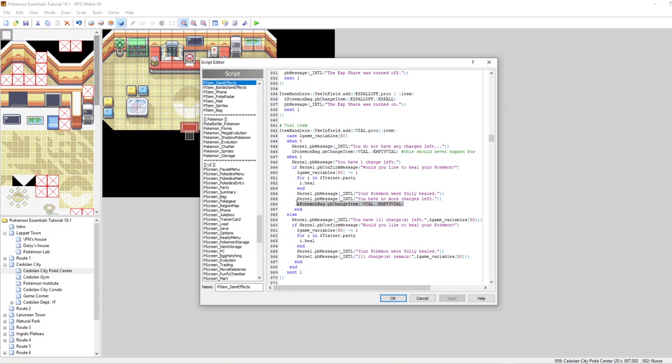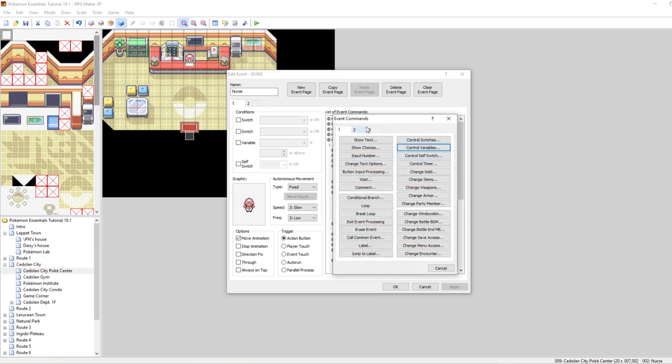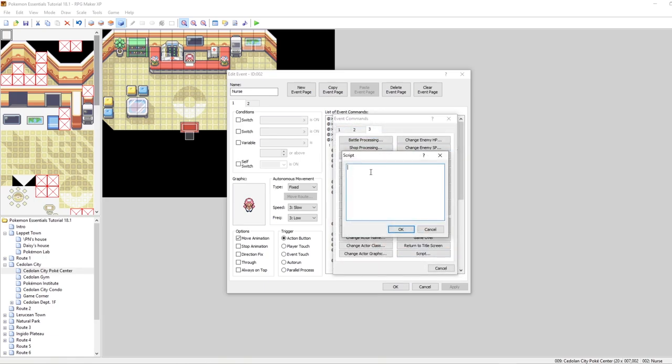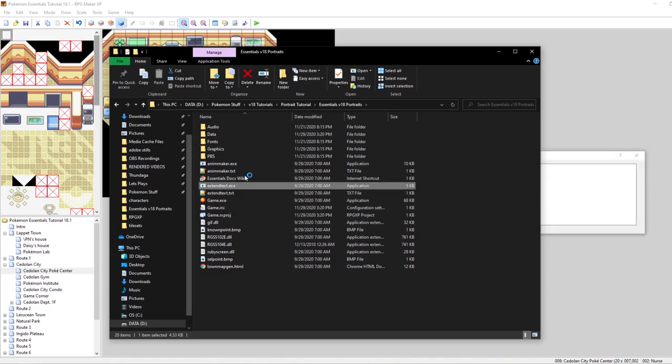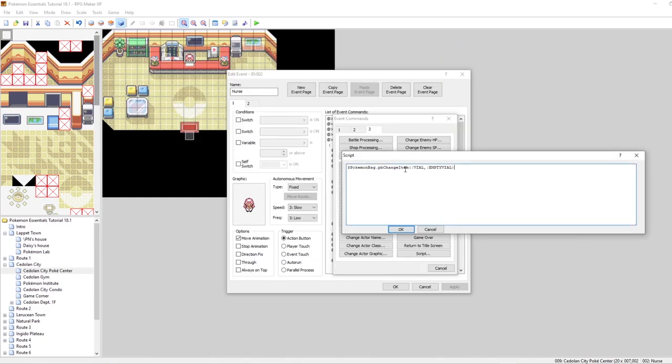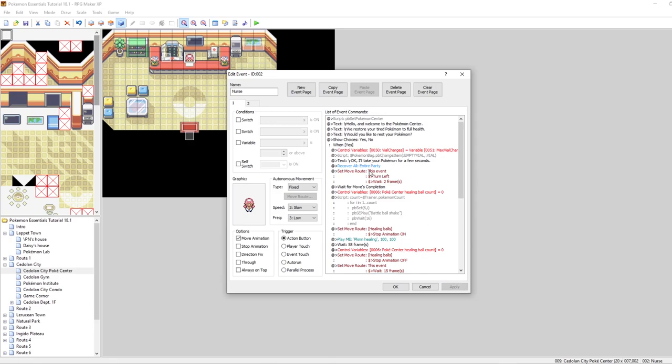We can base this off of the current script command already in our scripts — it calls pbChangeItemVial to empty vial, and it already checks to see if you have the item. So what we want to do is take this and tweak it to do the opposite: change an empty vial into a vial. Let's go into our Nurse Joy event, insert a script command on the third page, paste that in, and update it so instead of changing a vial into an empty vial, we change an empty vial into a vial.